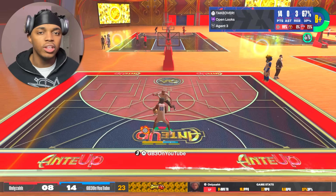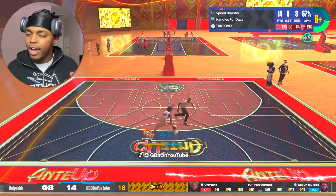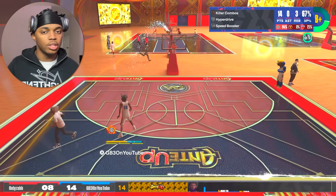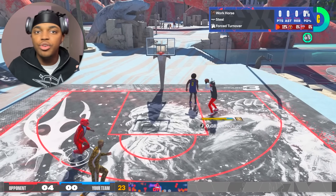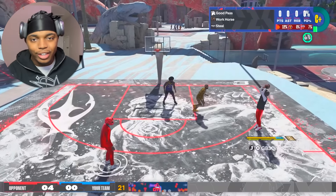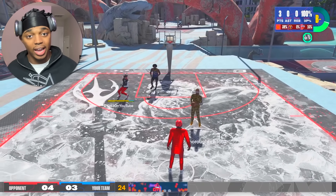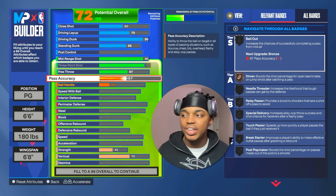Next we got the playmaking. I really found the sweet spot for this playmaking stuff. People try to up the pass accuracy too high, or they don't have enough ball handle so they can't speed boost, or they have too much speed with ball. I'm gonna give you the best playmaking attributes — you're gonna be able to get all the great cigs, you won't be moving slow, and you're gonna be throwing good passes because the pass accuracy is amazing.